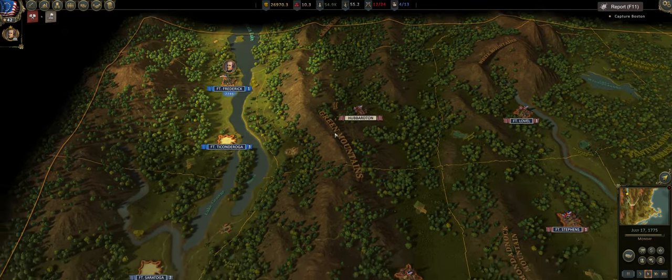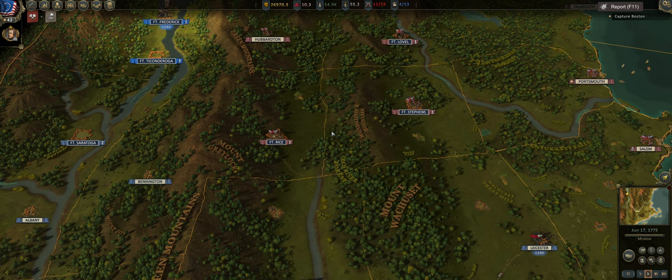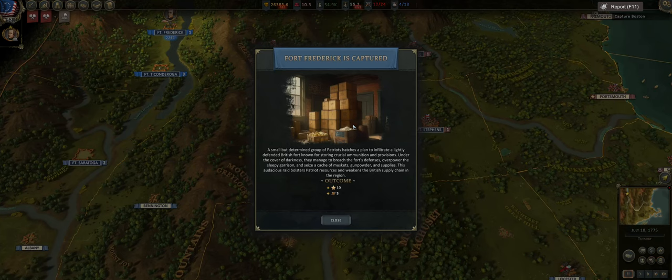Fort Frederick is captured — 10 reputation and five four-pounder galloper guns as rewards. As always guys, until next time.